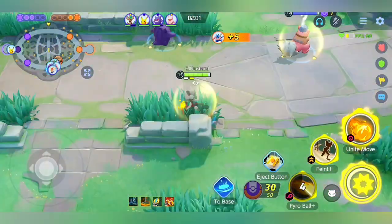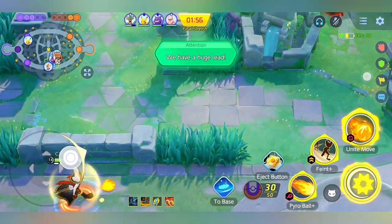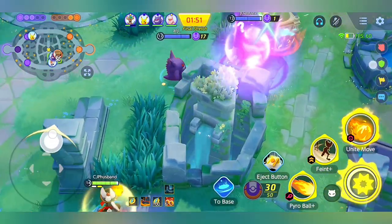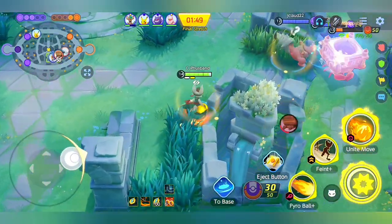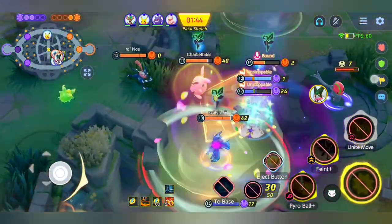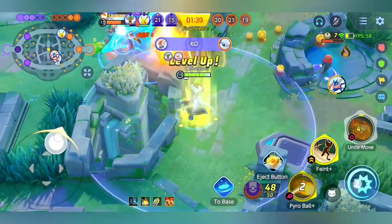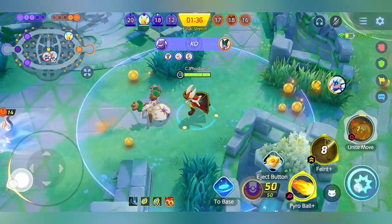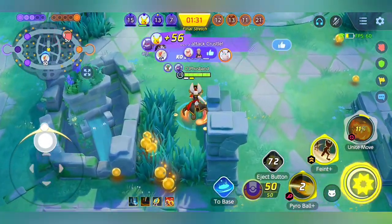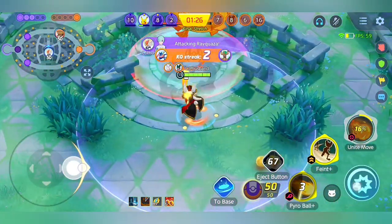I'm getting objectives and dealing damage using Pyro Ball to secure them. Here's how I play Regieleki strategically: I keep my distance and wait for the right time to attack. My team engages the fight and I stay in the bush, waiting patiently for them to start the fight — then I wait for the right opportunity. I press Pyro Ball and the threat targeting me, Meowscarada, jumps me, so it becomes my free time to kill in the backline. I keep my distance using Pyro Ball plus Eject Button to hit accurately.